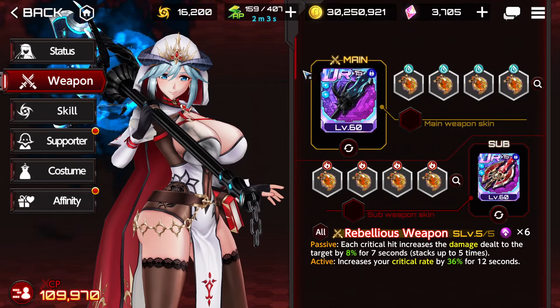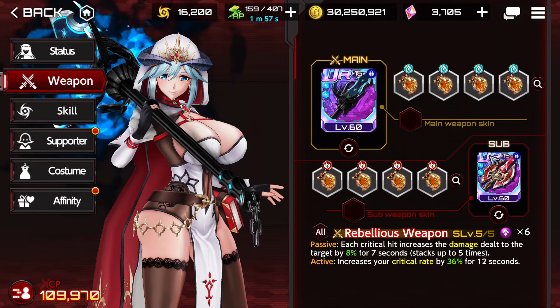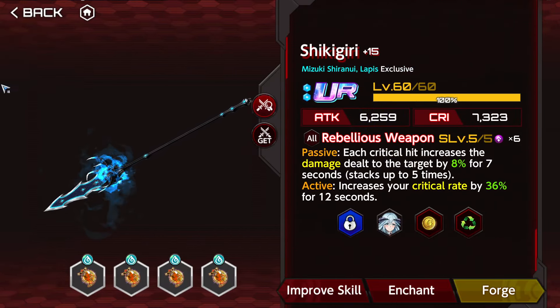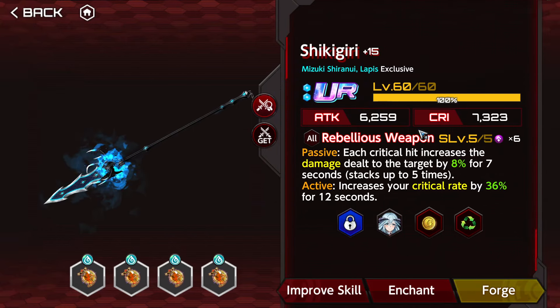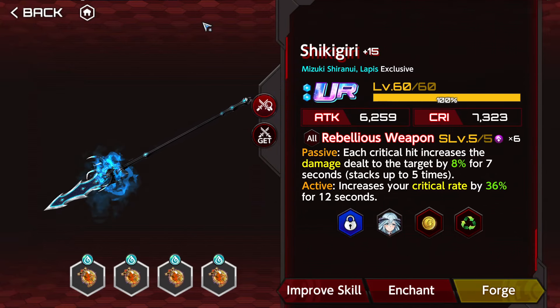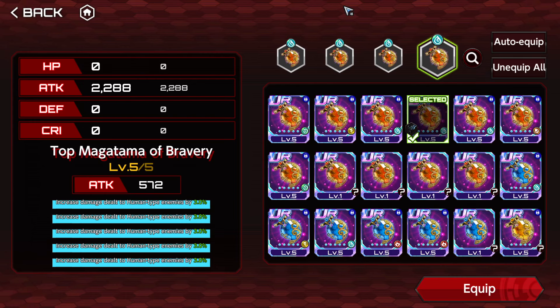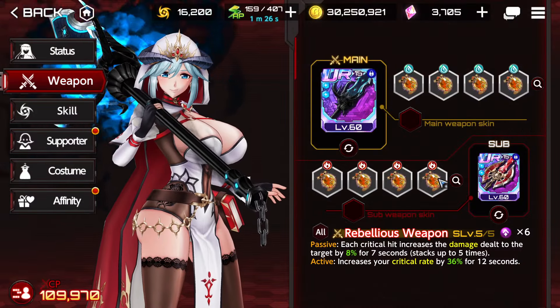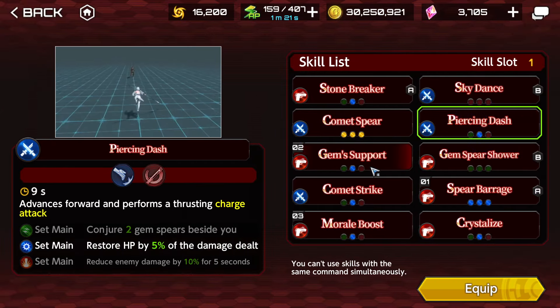You can substitute these weapons with arena weapons, and that's going to be fine. Do try to get as much S-level sand enchantment as possible. For Magatamas, I'm going to be using Anti-Human. If you don't have perfect Magatamas with the element and perfect traits, don't worry — SR as best as you can is going to be fine. Skills are going to be Spear Barrage, Piercing Dash, and Gem Support.